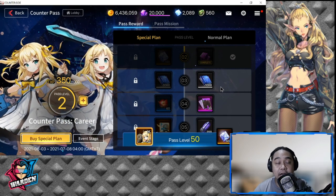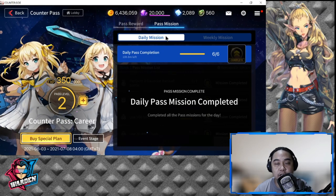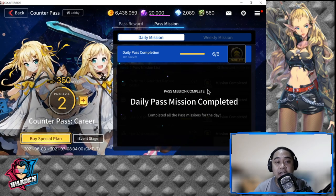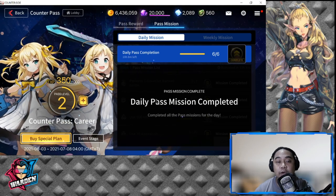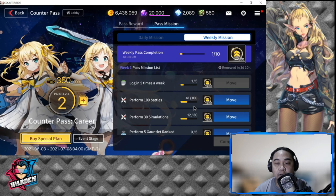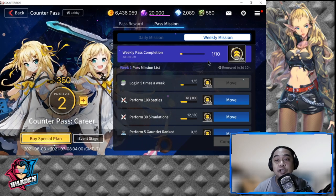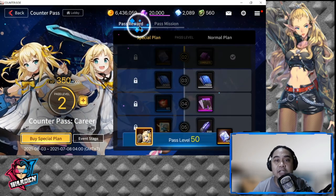The items in the pass are attained through pass missions. You have daily missions — six missions to complete — and completing them gives you the daily completion pass worth 1350 XP, which is more than one pass level since one level is 1000 XP. The weekly missions give around 2500 XP for individual missions, and completing the weekly pass completion bonus is an additional 500 XP, for a total of 3000 XP per week.